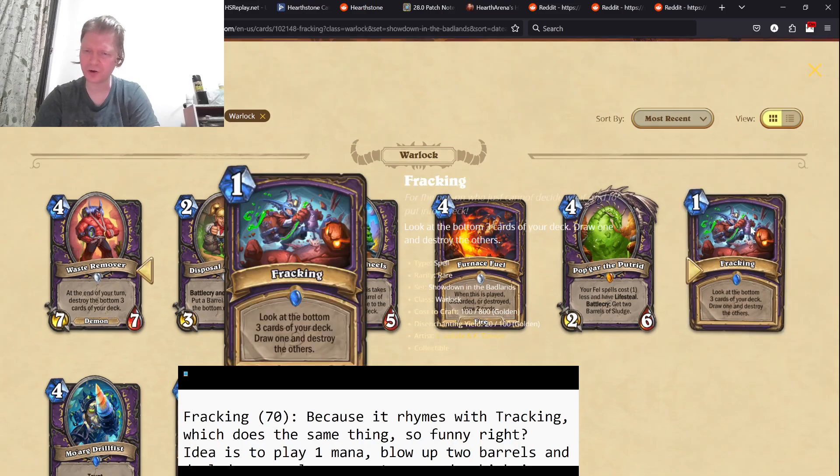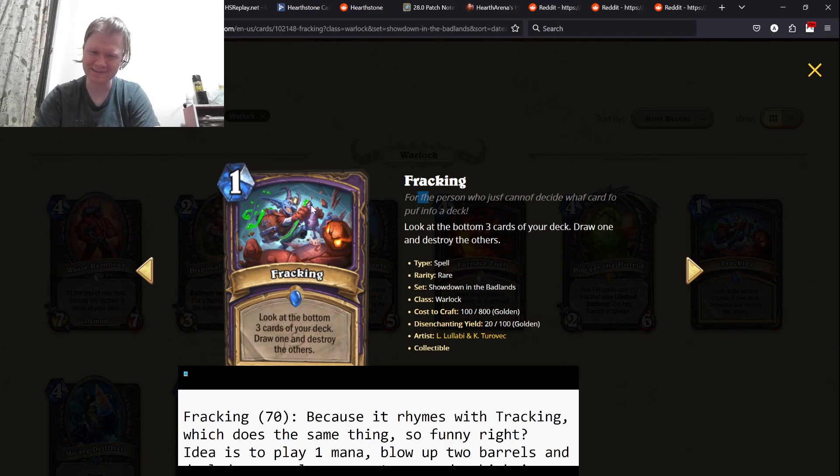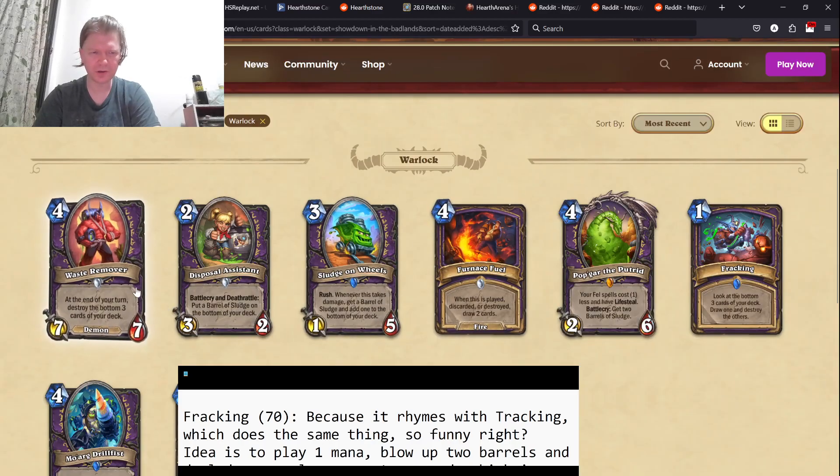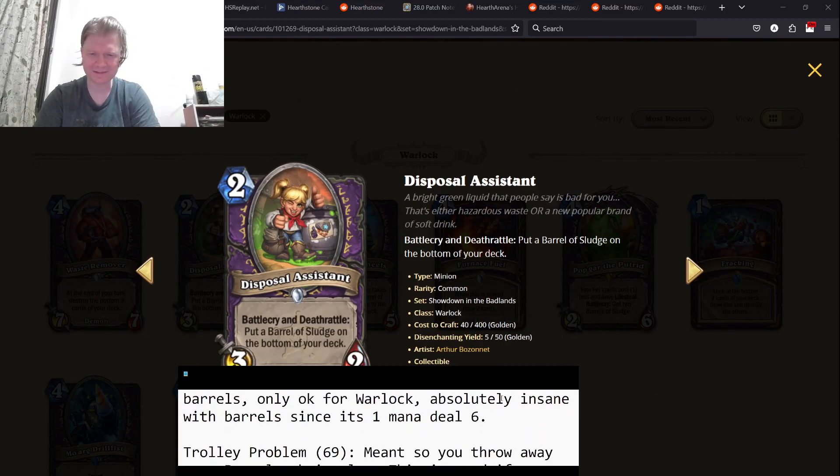Fracking. Look at the bottom three cards of your deck. Draw one and destroy the others. Because do you remember Tracking? There's an F here instead of a T, and in the text every single T is turned into an F. Fracking, Tracking — same thing, plus it's got the whole 'destroy the others.' So if you've got the barrels, you can destroy the barrels and clear the board. That's obviously good. Three stars.